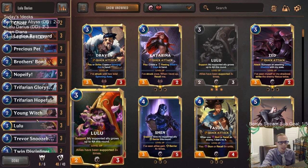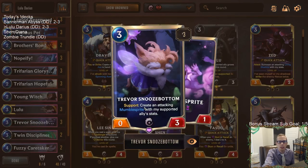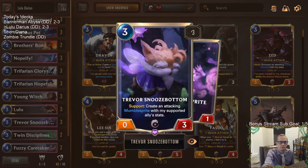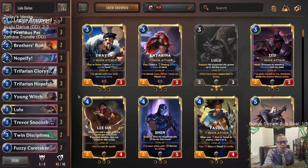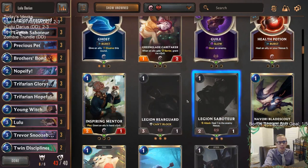With how well these Lulus and stuff attack, I think we could have some good stuff going on here. But what I'm describing makes Trevor Snoozebottom not really worth it. This deck is definitely built for Snoozebottom — Trevor needs you to be really aggressive. So that makes sense that our deck is built this way, because Trevor only helps be aggressive and doesn't do anything else.